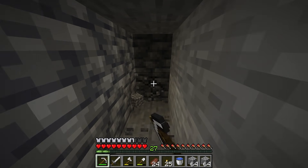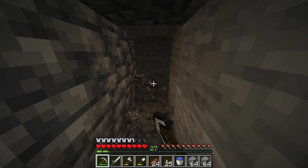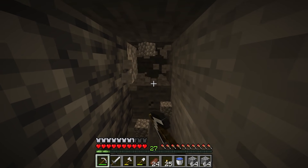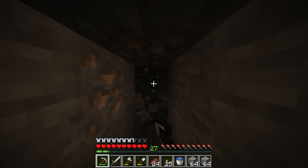This deepslate is so annoying to mine through, especially with an iron pickaxe with no enchants. It's just so slow, and then you hit stone and you're so happy because it goes really quick. But as soon as you hit deepslate it goes really slow - it's really annoying.